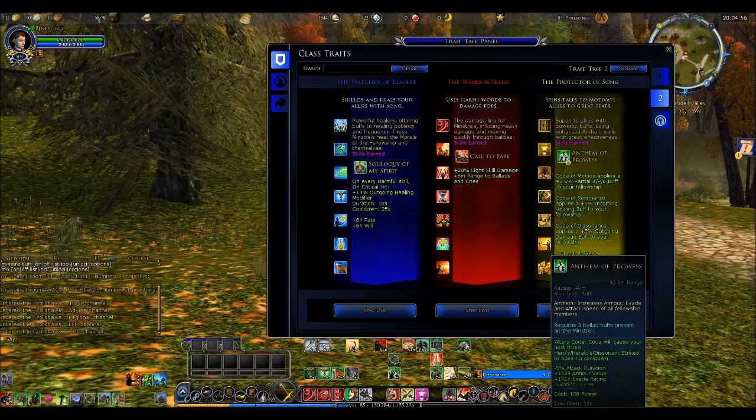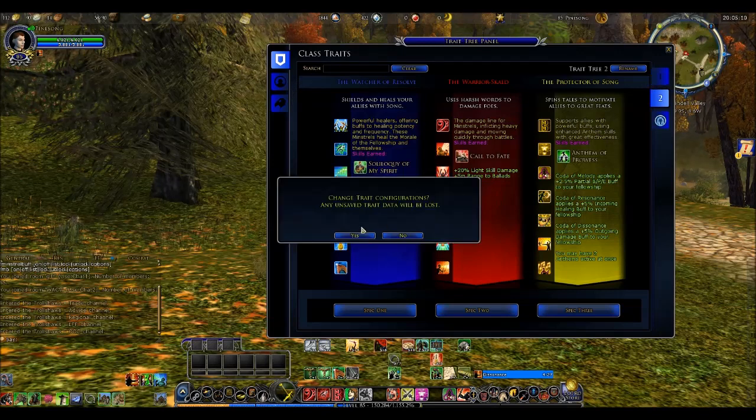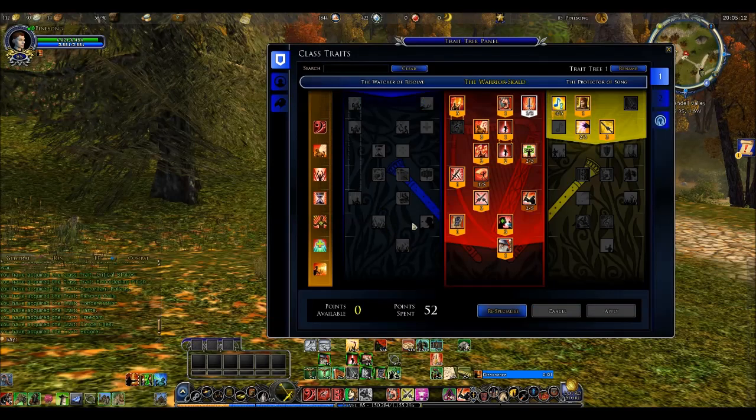The duration is 23.9 seconds — I presume that's because of my legendary items equipped. Now I choose one of these three and that becomes my spec. On my first tab I've got the Warrior Scald, and here I am traited pretty deeply into this.